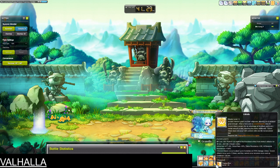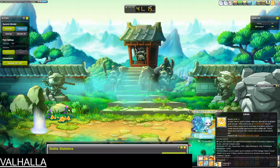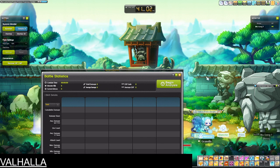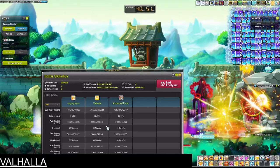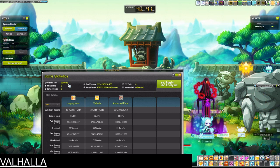In Maple SEA and GMS you're mostly going to be bossing at zero attack speed, so that's what I'm testing at. The use count is 36 times total. I pre-buff Valhalla, begin hitting, and wait until it hits 36 sword strikes. It took a grand total of 13 seconds to get all the sword strikes out.